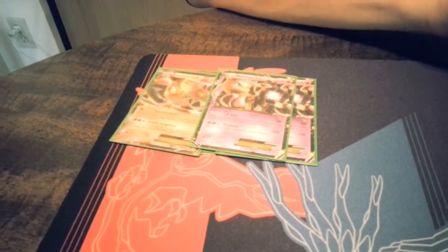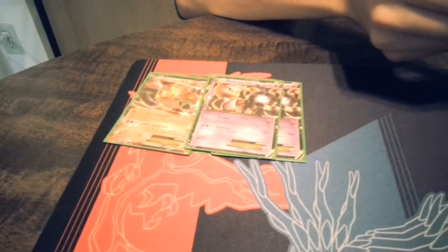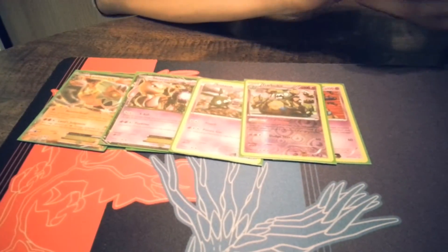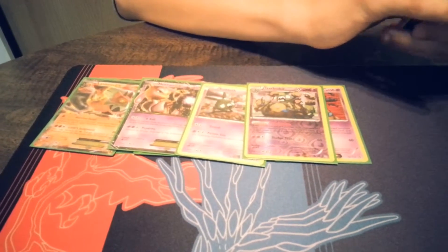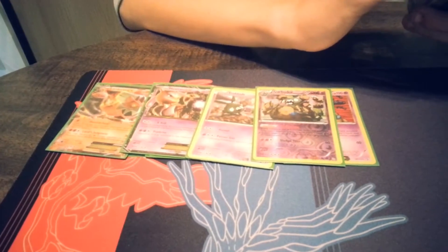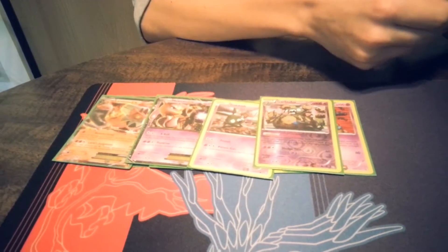Two Mewtwos. Mewtwo is coming back with Lucario being weak to psychic, so it's going to be a Mewtwo war all over again. And then a 2-2 line of Garbodor, which shuts off abilities — that's most of the metagame today. Plasma decks rely on their abilities, and Blastoise decks, if there are any still around, rely on that Deluge. So he's an intricate part as well.